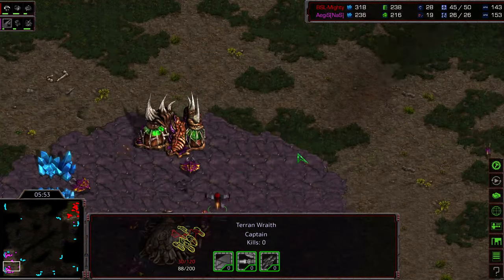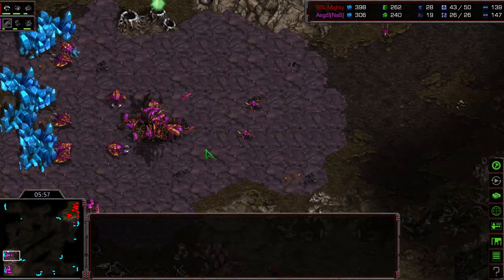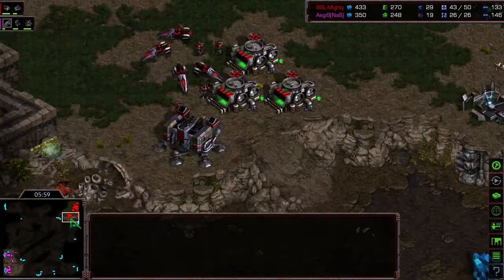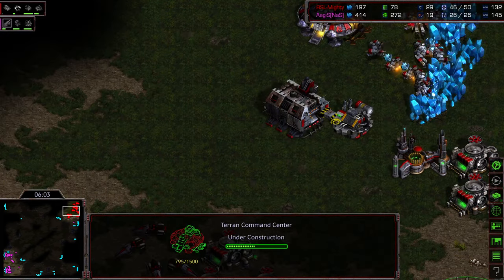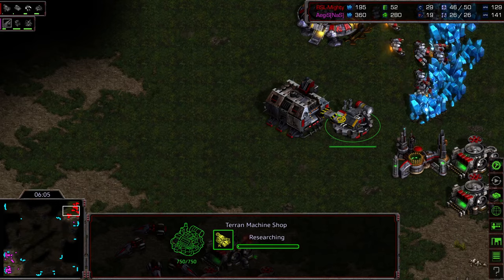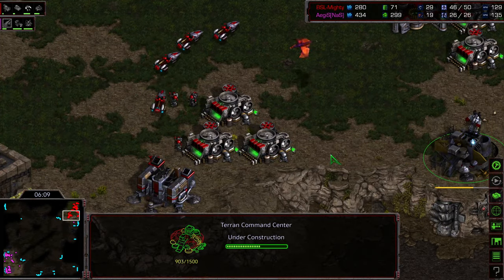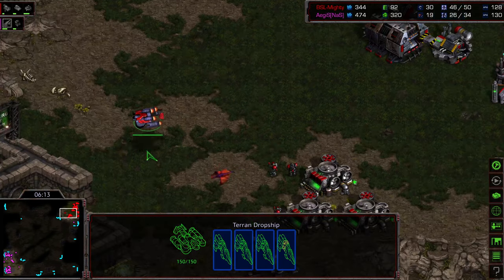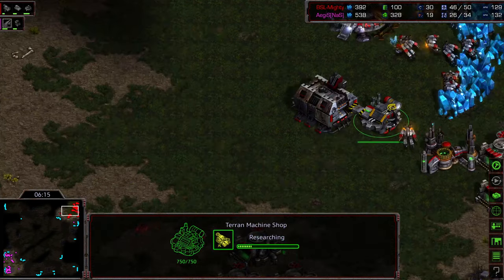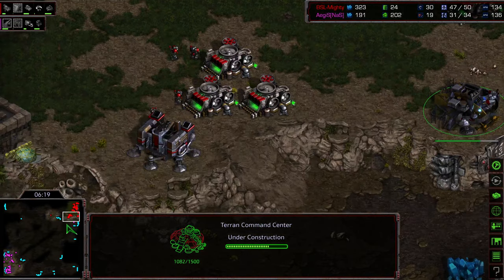Still trying to get that Overlord — taking a lot of base damage, and knocked out of the air. That provided good scouting information. So rather than pressing off this, there's a transition into a Vulture drop with mines, no speed, siege tech being upgraded, and a command center being plopped down for Mighty.